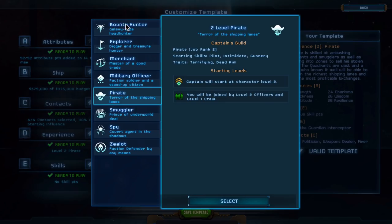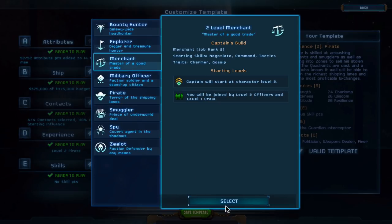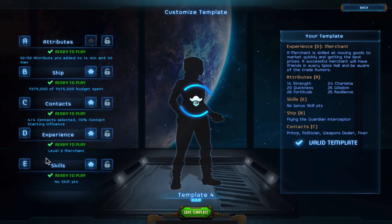Experience-wise you can currently start as a Bounty Hunter, Explorer, Merchant, Military Officer, Pirate Smuggler, Spy, or Zealot. I'm going to start off as a Merchant and make lots of money, upgrade the ship, improve the weapons, and then find other people to take on other jobs. My primary goal is going to be a merchant who carries a big stick with his ship and can blow other people out of the sky.